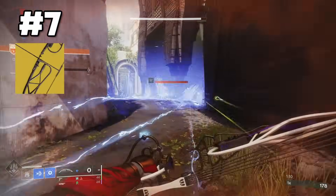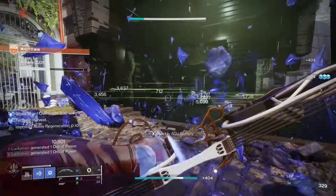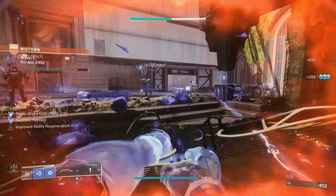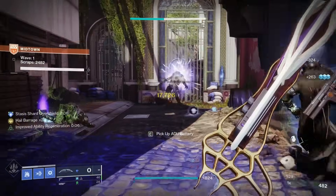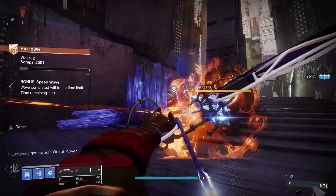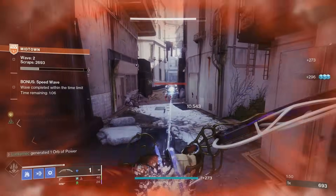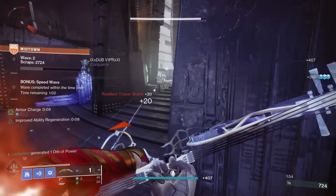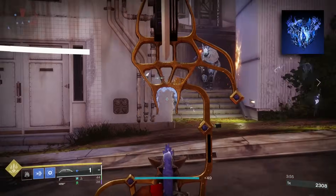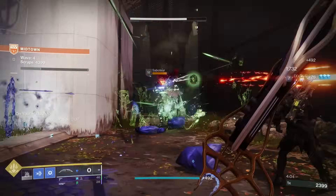At number 7 we have the Verglass Curve. This stasis bow is like the stasis counterpart to Wishkeeper. Kills will grant you a stack of Hail Barrage, which can stack up to 5 times. Firing from the hip, this bow will release any stacks of Hail Barrage and create crystals on impact, or freeze a target if it hits one. This bow also grants 50% increased damage against frozen enemies and crystals, which can stack with Whisper of Rending to make it easy to kill frozen targets or shatter crystals. Most stasis builds revolve around shattering crystals or frozen targets, and this bow does both.